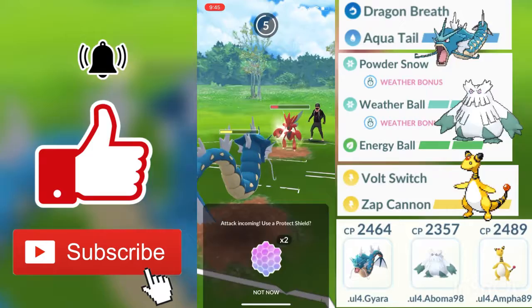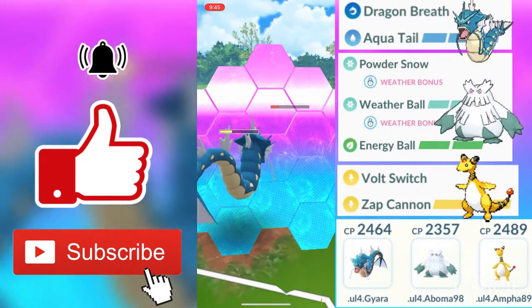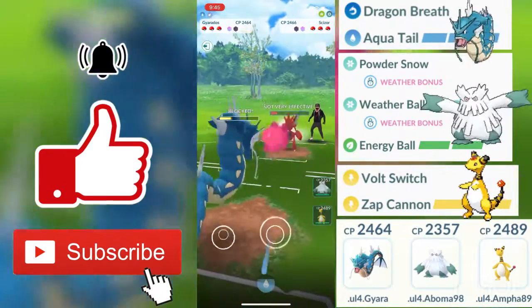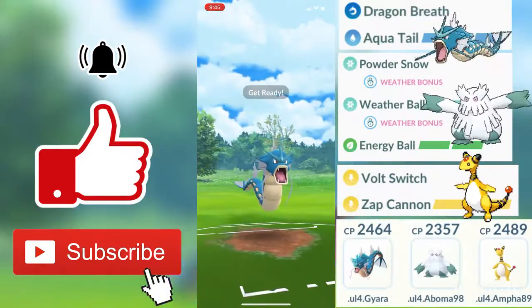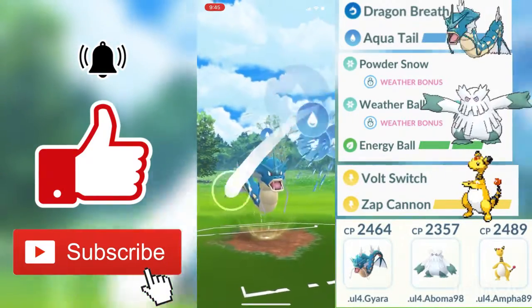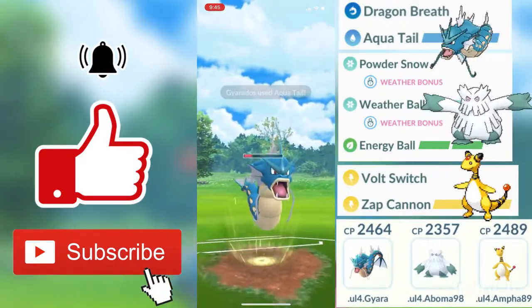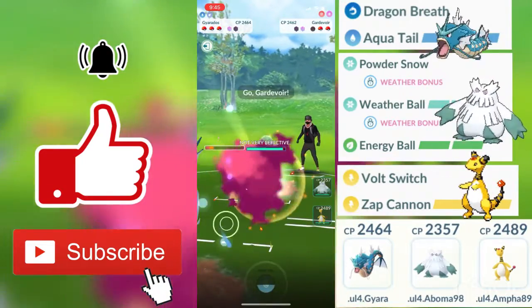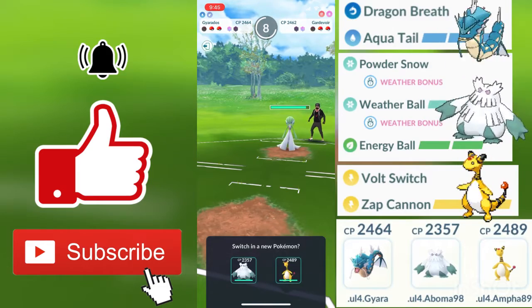My opponent used one shield there. He was about to faint, and I'm going to mirror that shield and perhaps go for the farm down. Gyarados at the front is mainly used for shield pressure and shield baiting, while Abomasnow is also the finisher and Ampharos is also the finisher.